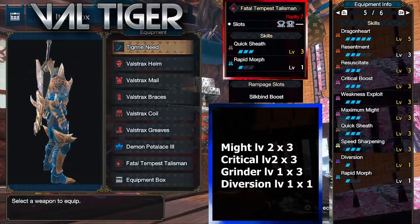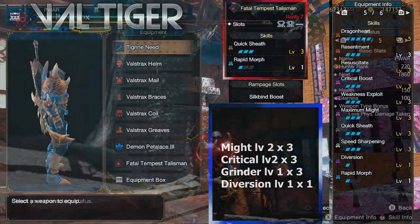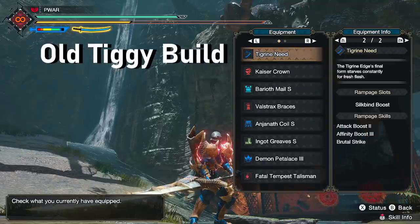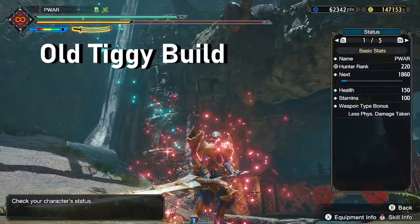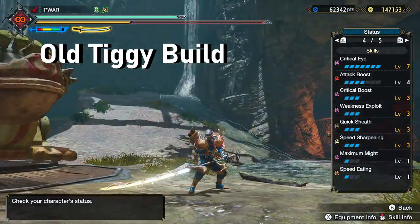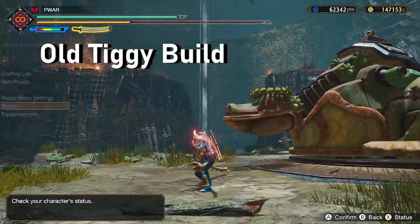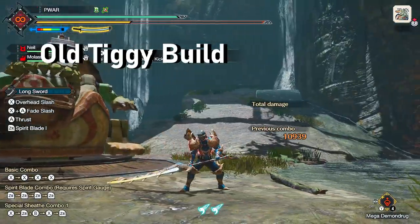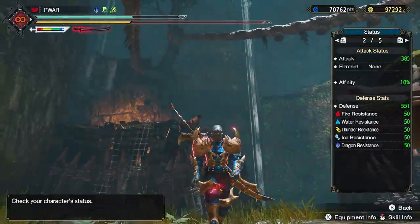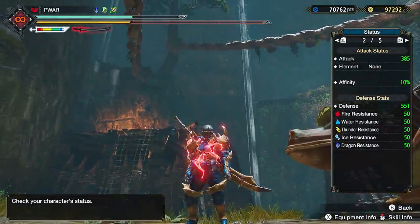That's the Tigrex version — it uses a Quicksheave level 3 with a 2-in-1 slot, so a little harder to get than Cammy's. The old 2.0 version using normal sets basically did not get upgraded at all aside from maybe Crypt Loose 3, which was not enough to compete — so not going to bother mentioning it here, as both these builds will out-damage it. Note that Valstrax is only unlocked at HR 100, so the 2.0 Tigrex build will still be the best build up to that point.